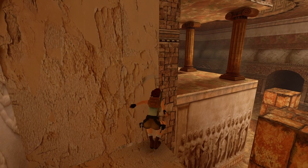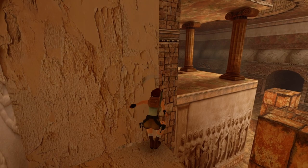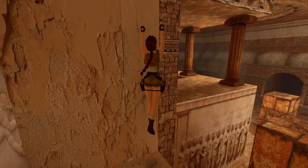Once you're in position all you need to do is a standing jump over and over again. You'll know if you've got this right as each time Lara moves slightly more forward into the block on the left.